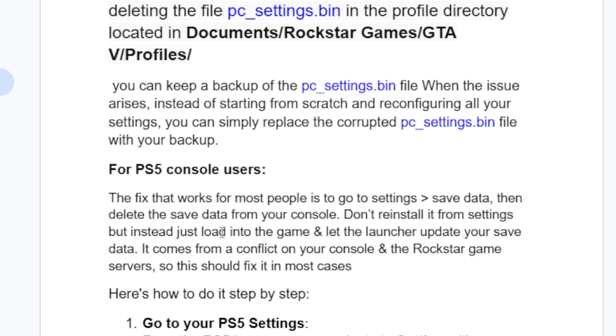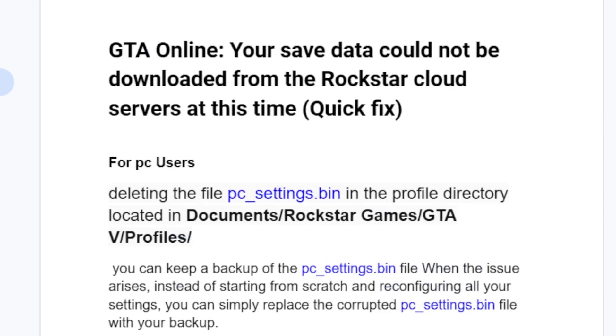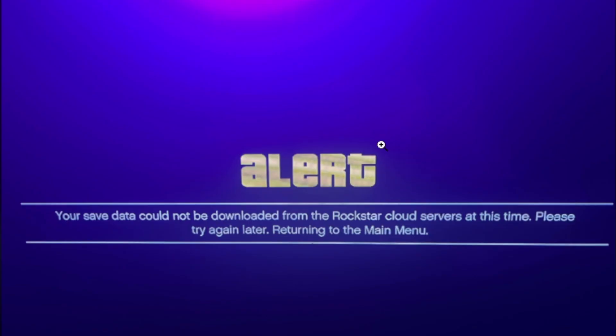Just load into the game and let the launcher update your save data. It comes from a conflict between your console and the Rockstar game servers. Follow these steps carefully and you'll be able to fix this issue.